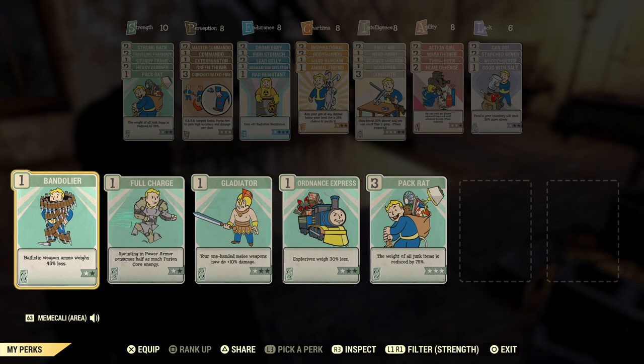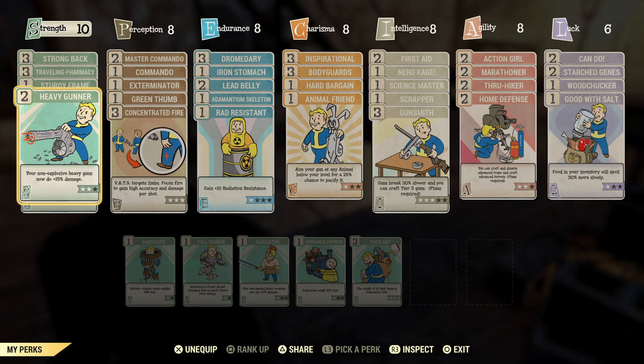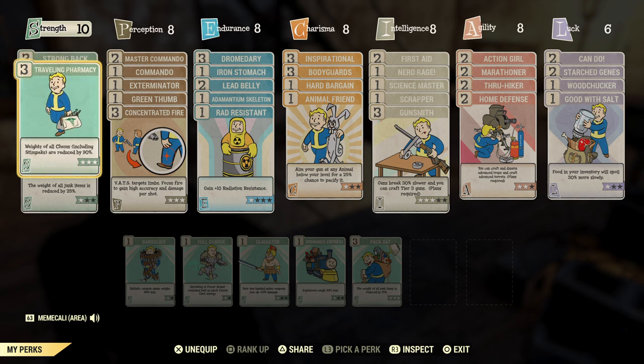Bandolier reduces ballistic weapon ammo weight by up to 90%. Right now it says 45%, but once you get your second star it's up to 90%. Strong back is another good one — for each star you gain 10 carry weight. Right now I have 40, but you can get up to 50 extra carry weight with the strong back perk card.